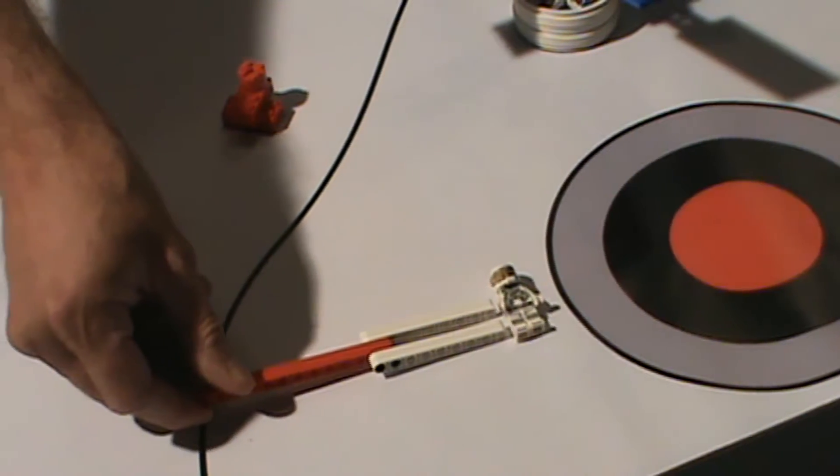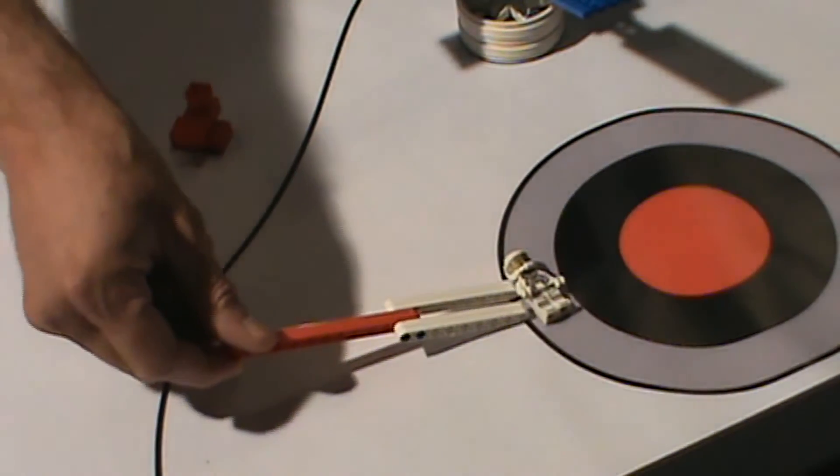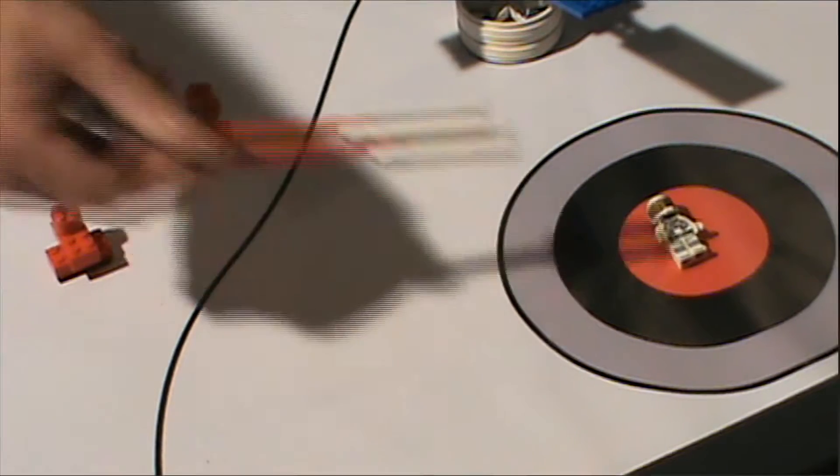Receive no score for the white, receive one score for the gray, a second score for the black, and the highest score for the red.